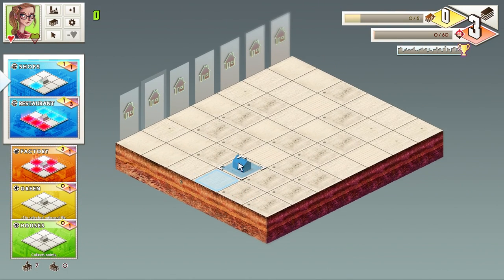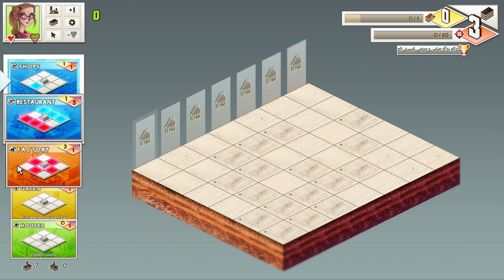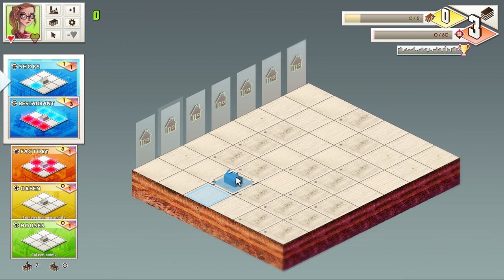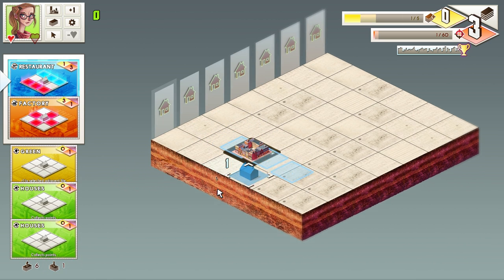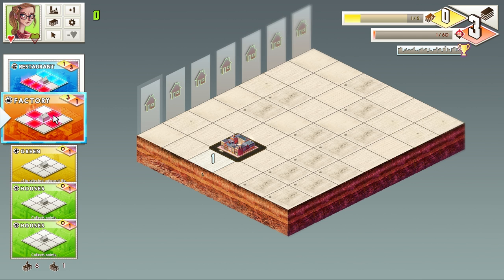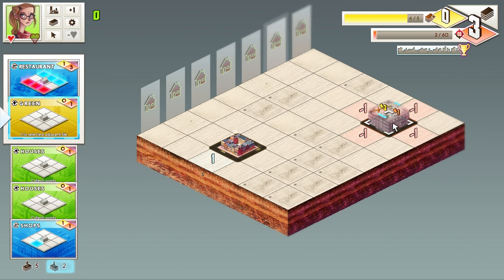So what is going on here? The main thing to pay attention to along the side is our target, which is currently three. When we place down a card — such as a shop — it's going to adjust our points on the map. When we put something down like a house, it will collect those points. A factory has a negative effect all around it, but it does increase our economy, and once our economy goes up, we can buy new cards.